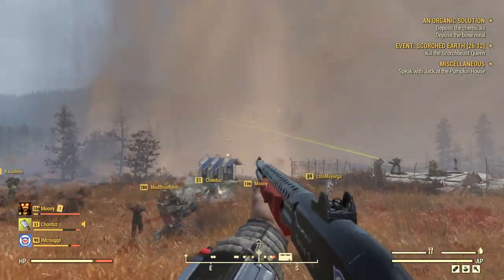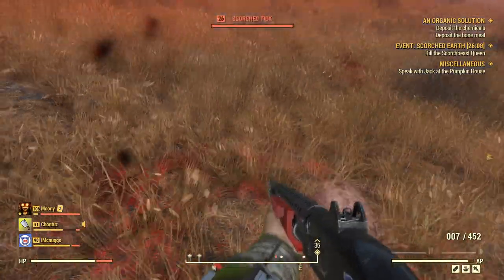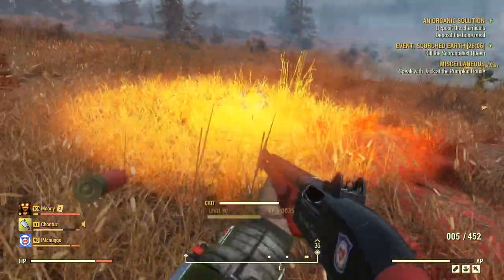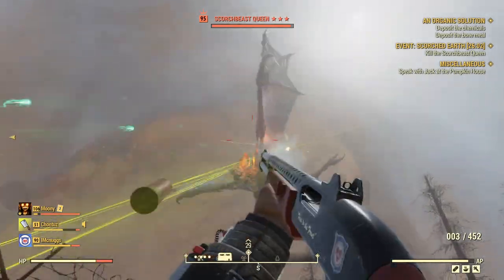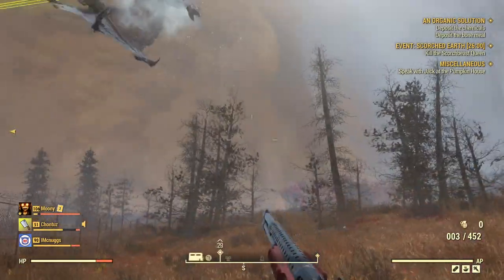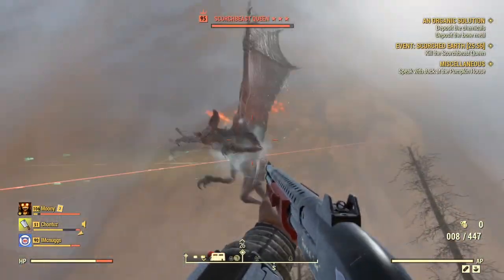Hello everybody and welcome back to another how-to video for Fallout 76. In today's video I'll be showing you how to find all of the Nuka Colas such as Nuka Wild, Nuka Dark, Nuka Grape, Nuka Orange and the two new ones in the newest DLC Wastelanders, Nuka Cherry and Nuka Scorch.